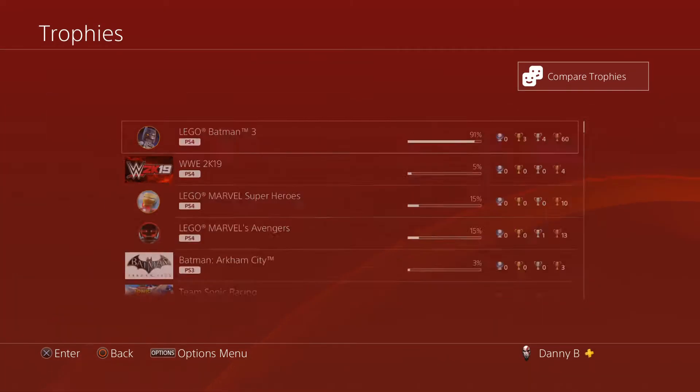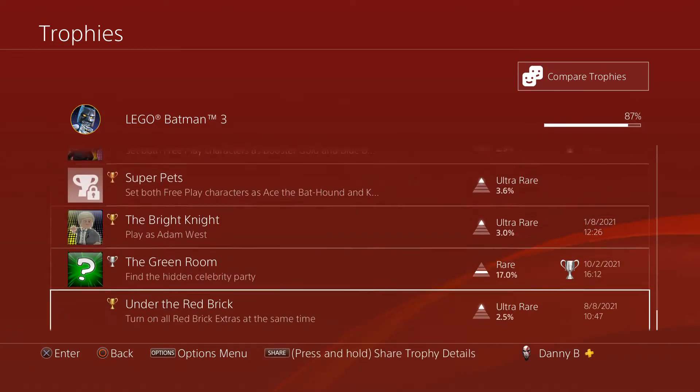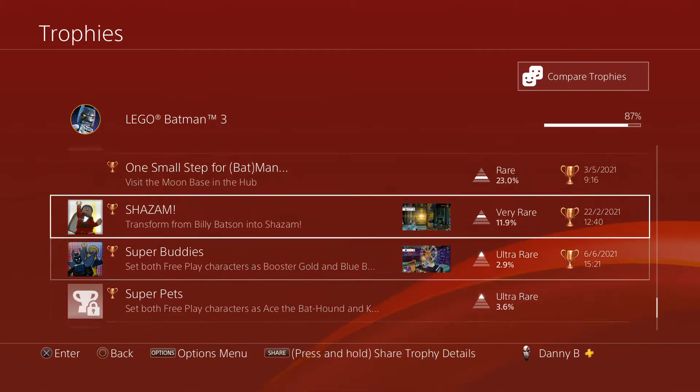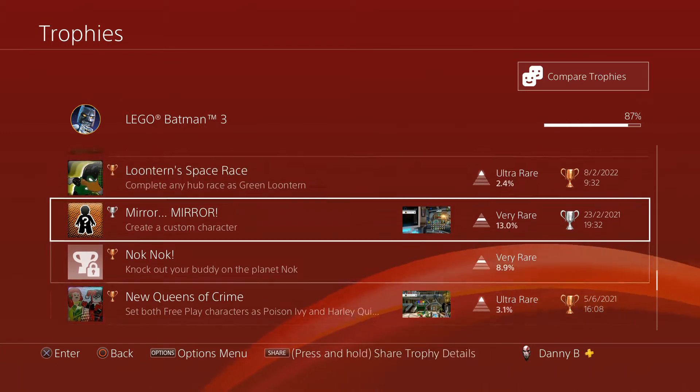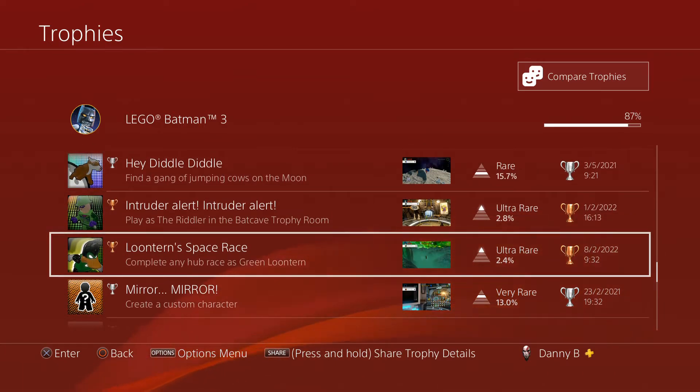Go into trophies — boom — so you should see it pop up in your trophies. Right next to Intruder Alert, Intruder Alert — there you go: "Complete any hub races as Green Lantern." We just did that and therefore we got "Loonton Space Race," the trophy for that.